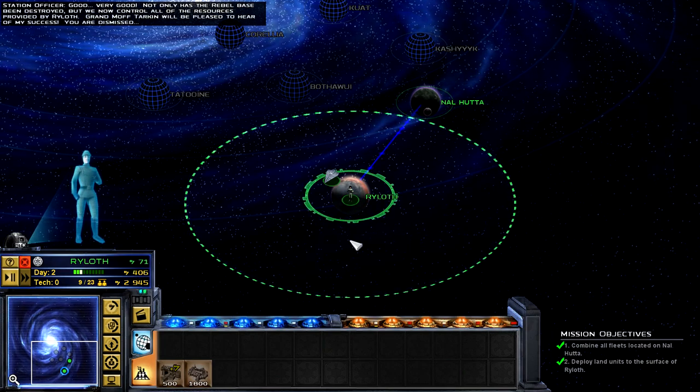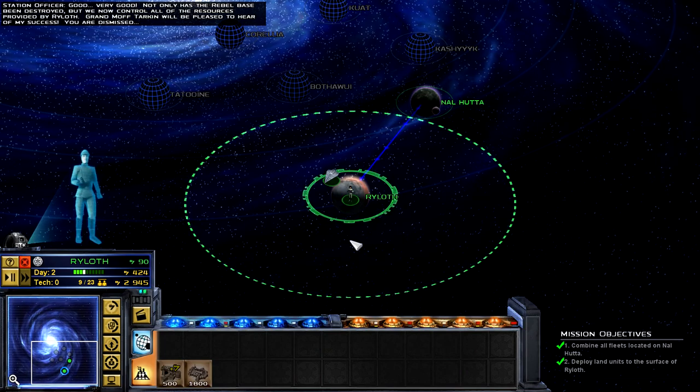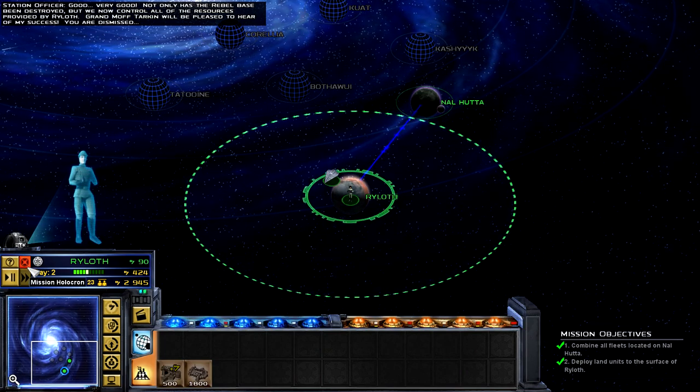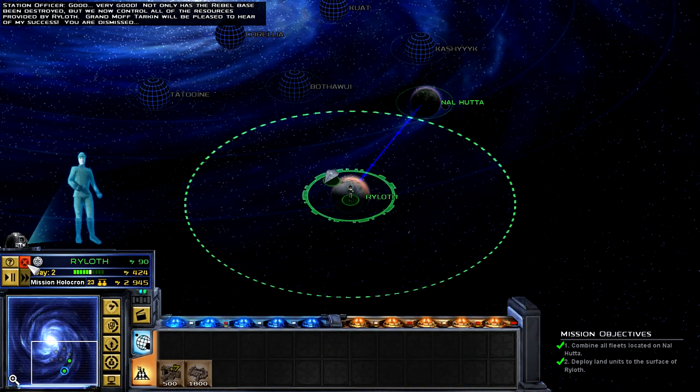Very good. Not only has the rebel base been destroyed, but we now control all of the resources provided by Ryloth. Grand Moff Tarkin will be pleased to hear of my success. You are dismissed.